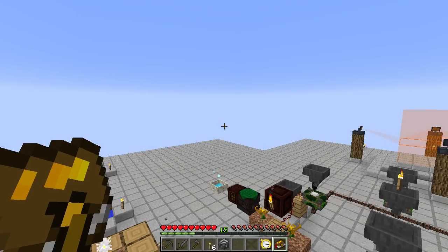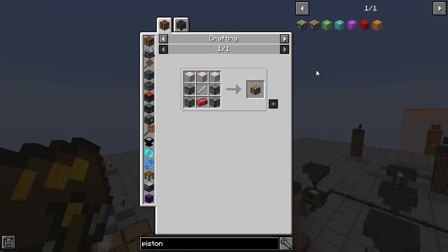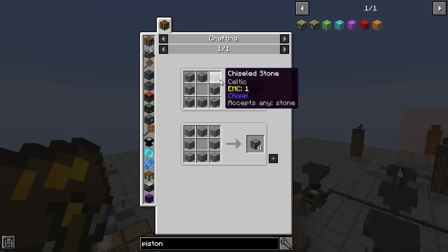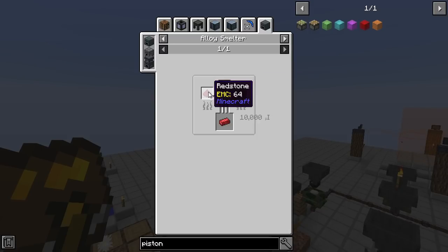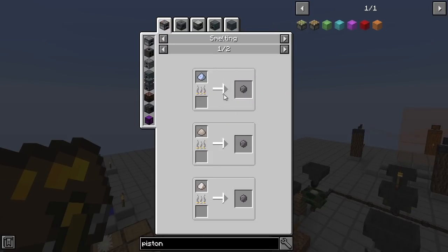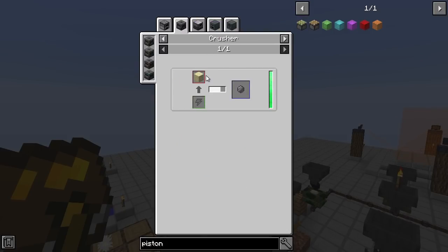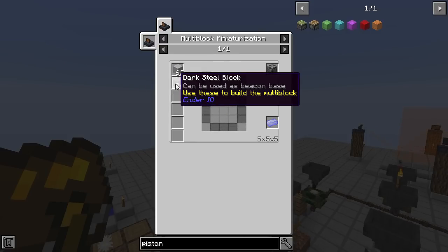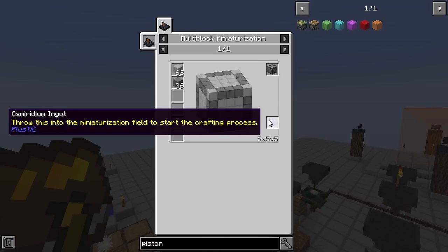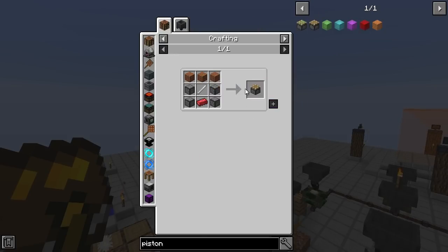A Piston needs a Redstone Alloy Ingot, which seems crazy. We need Sturdy Stone — which is stone and cobble — an iron rod, planks, and then a Redstone Alloy Ingot. We should be able to alloy smelt silicon. How can we get silicon in this pack? Crushed quartz — any kind of crushed quartz, smelting that. We're crushing sand but we're nowhere near Mekanism. That's Electrical Steel, Dark Steel, and Osmiridium. We're nowhere near that.